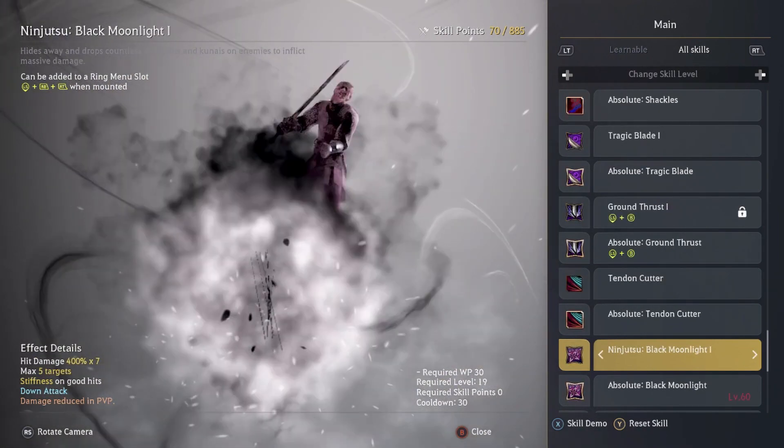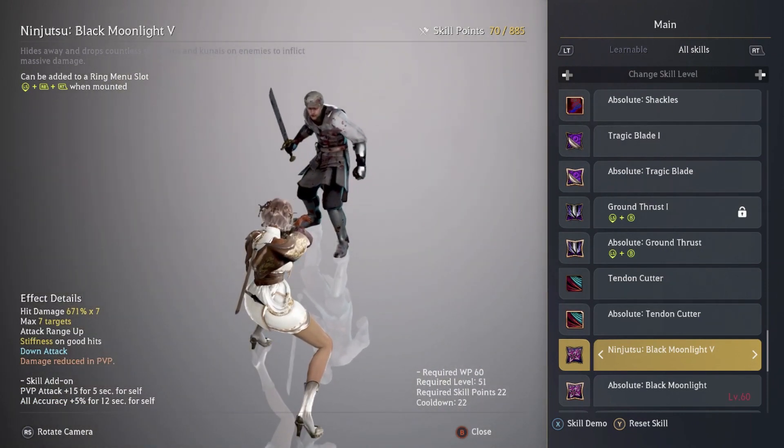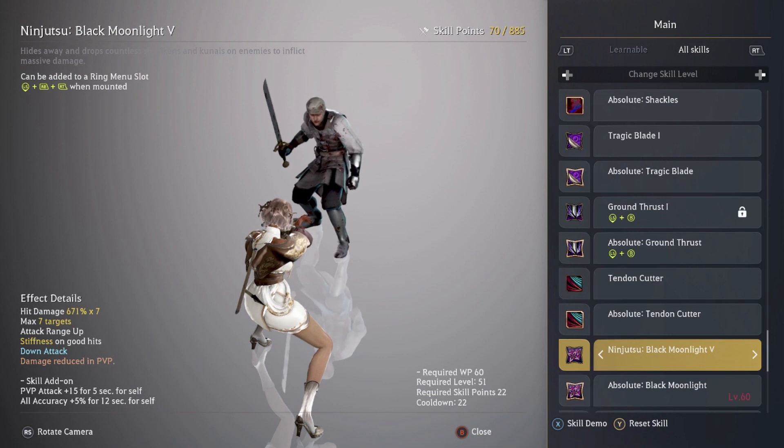Ninja 2 Black Moonlight — you want to max this skill out. It does a lot of damage while the person is down: 671% times seven. When they're down and you use this skill it's really strong. But don't use this skill when your opponent is not down — it does stiffen on good hits, but it's not a protective skill. Only use this skill when your opponent is down.